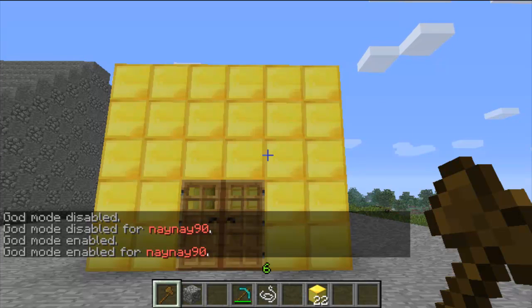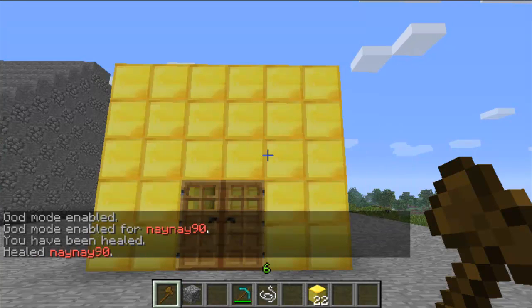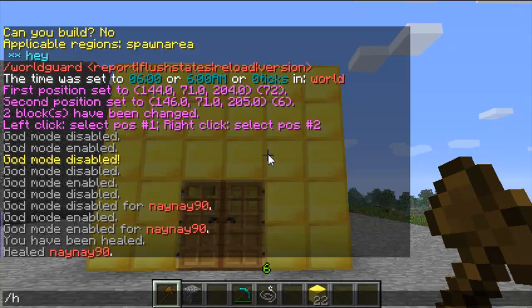The second command is heal. You can either do it to a player with slash heal and the player's name, or just slash heal on its own and it will heal yourself.